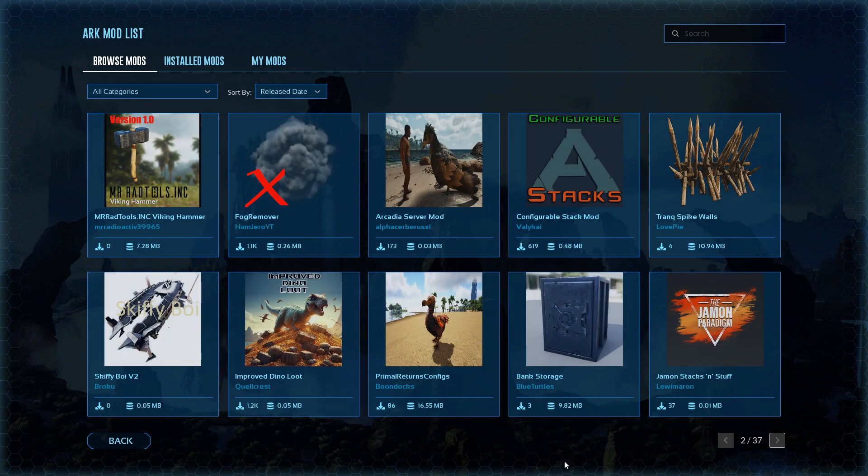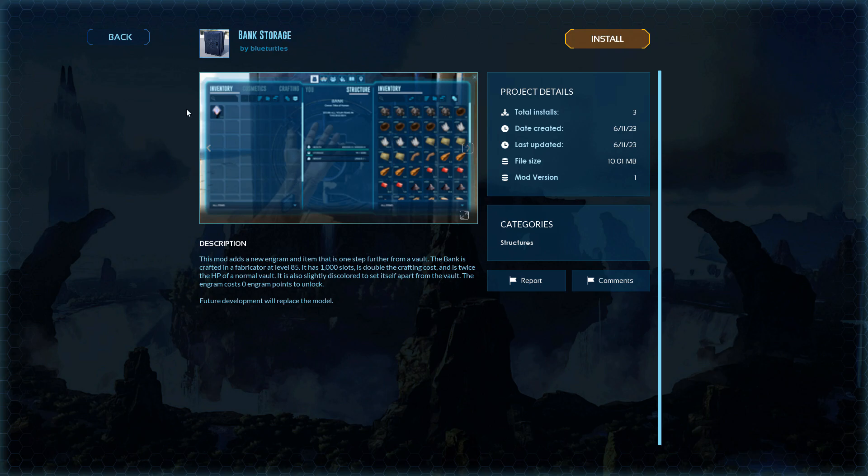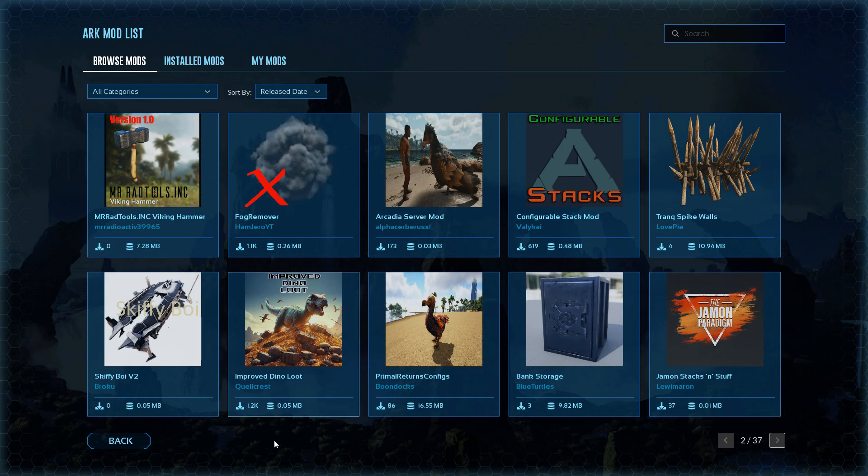On page two you have this bank storage which is basically a bigger vault — it's like double the size. And then there's fog removal, which is pretty cool because that fog does cause a lot of issues. I've been in some of the fog on the volcano where you can't see anything. There's also another stackable mod on here.